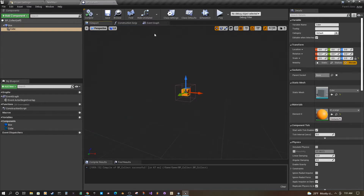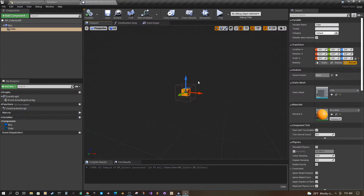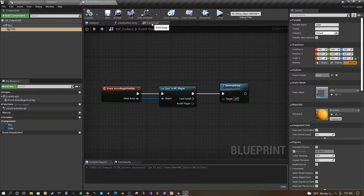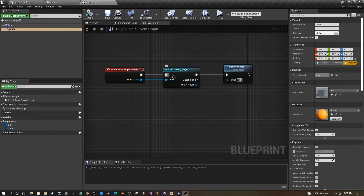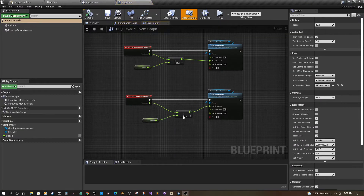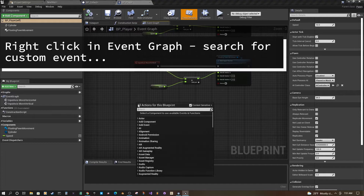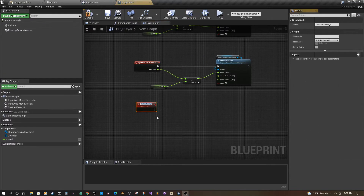Now we have it in the scene and we can collect it. Let's make this a little bit more interesting. We are interacting with the player already, so if we go back to our player controller, we can add a new custom event and call it Add Points.